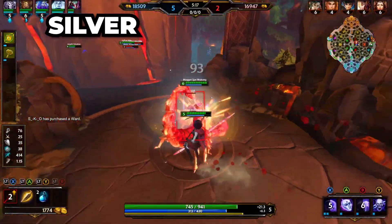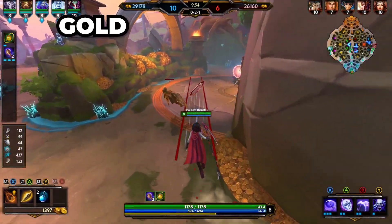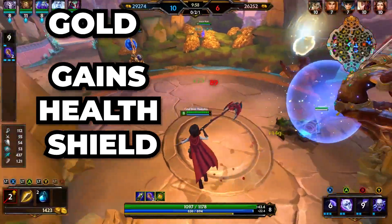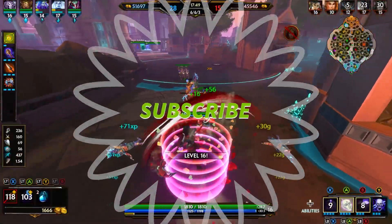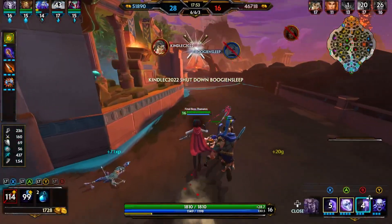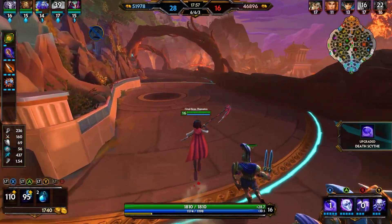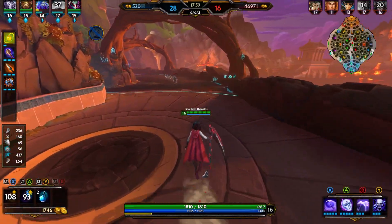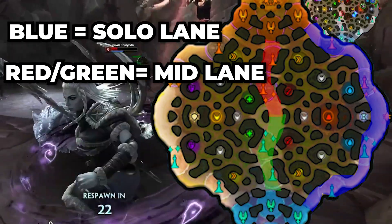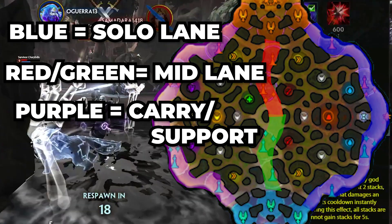The silver buff is located wherever the solo lane is, and that provides bonus cooldown reduction. The gold buff is located where the carry and support lane is, and this provides a health shield for whoever has it — mainly the carry or support. Small tip: you can stack the gold buff or silver buff with any other buff, but you can't stack the red buff or the blue buff. An easy way to tell what lane you should go to for your role is to look at the buffs. The lane closest to the blue buff is the solo role, the lane closest to the red and green buff is the mid laner lane, and the lane closest to the purple buff is the carry and support lane.